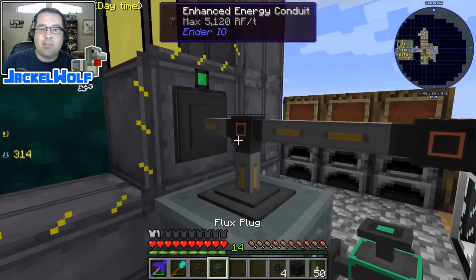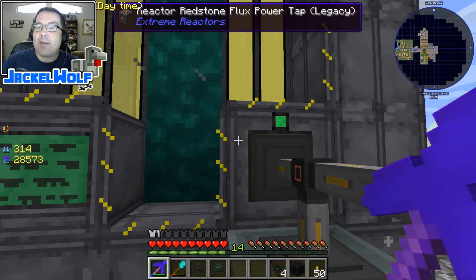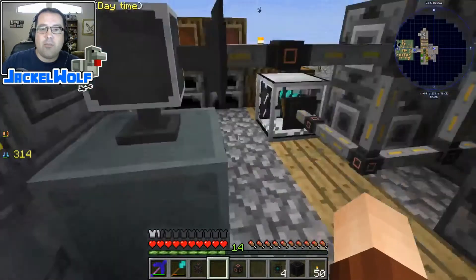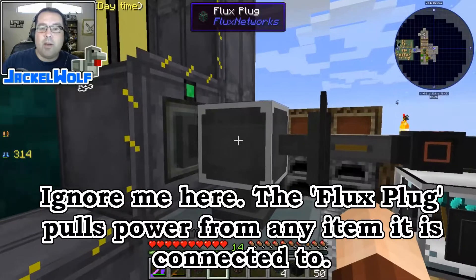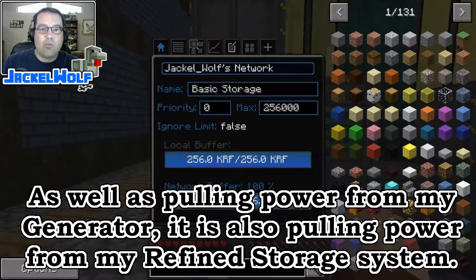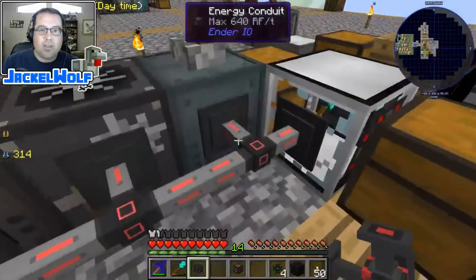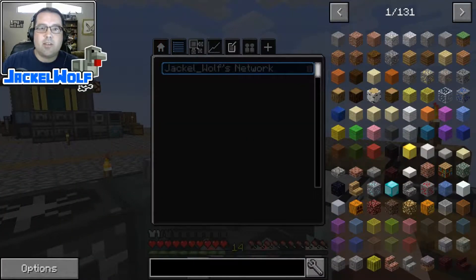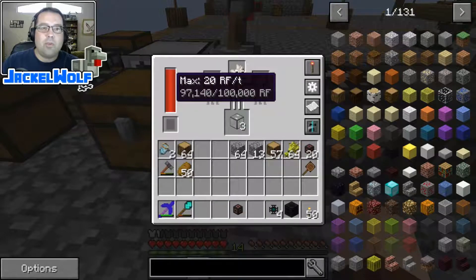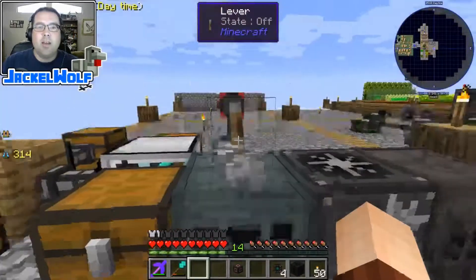There's a redstone flux power tap on the generator — that's where flux power comes out. We break that connection and place the flux plug right on there. Right-clicking it, we select Jackal Wolf's Network, and you can see it's turned green — the basic flux storage is now full of RF. We then attach the flux point to the alloy smelter, right-click, select the network, and it's gone red. You can see the RF is slowly filling up into our system.